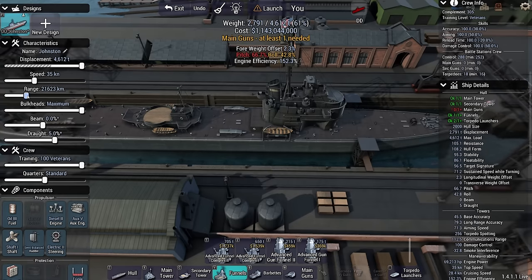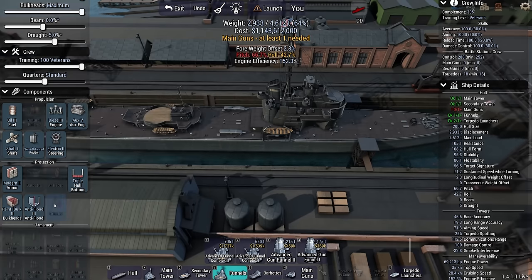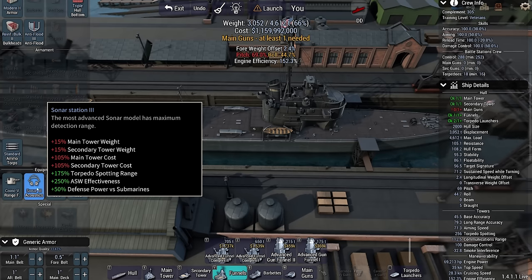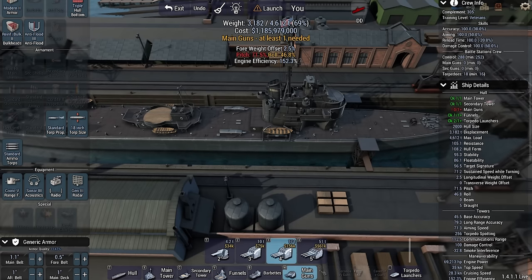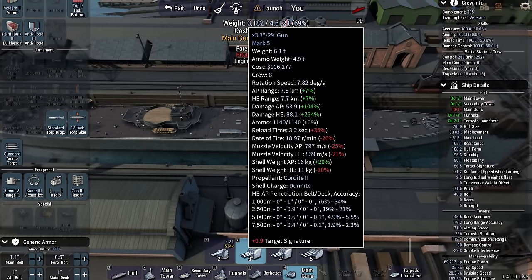I don't care about engine efficiency, but there is a design requirement to have the maximum range slider because we are a long-range destroyer group. 34,000 kilometers ought to be sufficient. Let's go with a coincidence rangefinder — base accuracy. Acoustics, although not sure how much that's going to help. I don't care about what type of torpedo I bring because I am all about the guns. And I'm thinking 3-inch — the enemy is going to be in range anyway, and I just need to pump as much into their hulls as possible.